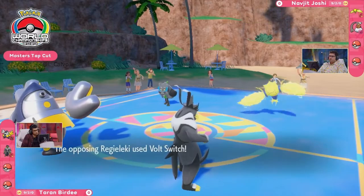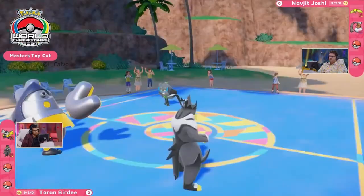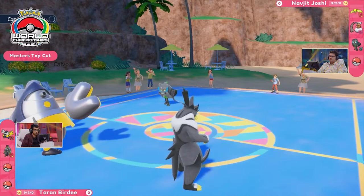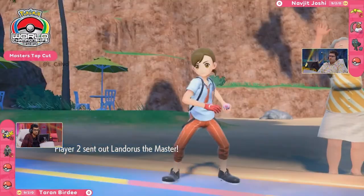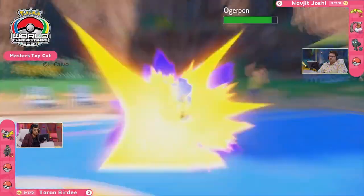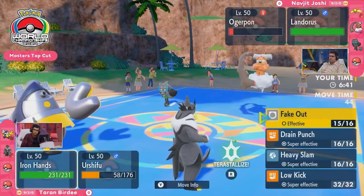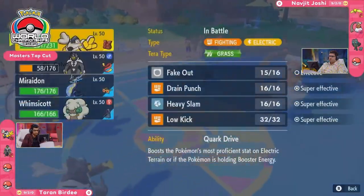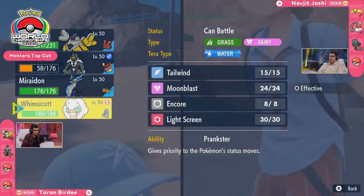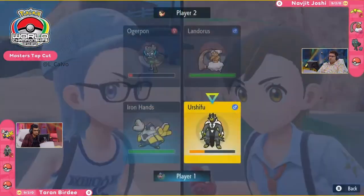Absolutely love to see the Regieleki on the field already applying a lot of pressure with something like the Electroweb to do some damage into both Pokémon and lower their speed straight away. However, Iron Hands has the utility to go for Fake Out and slow down the pace on Navjit's side. Landorus goes ahead and runs away, seeing Iron Hands and Urshifu on the other side and not wanting to stick around.